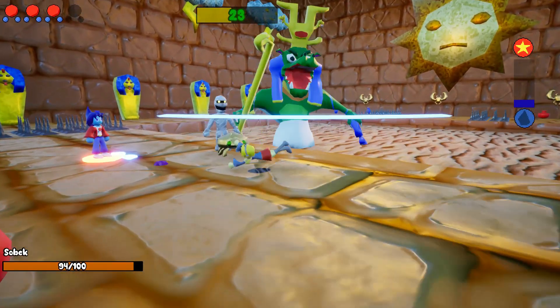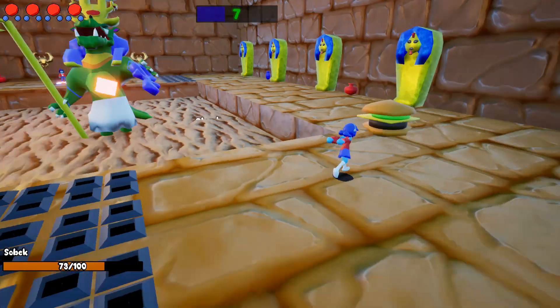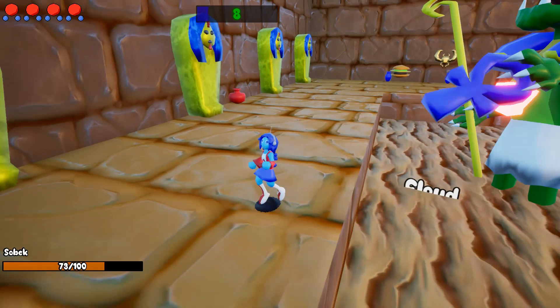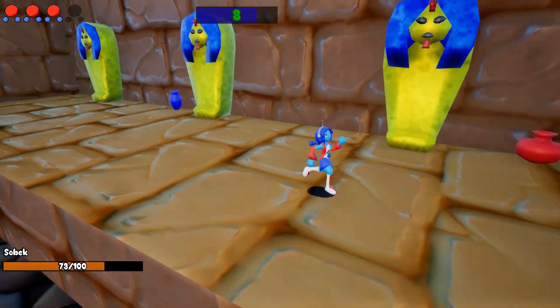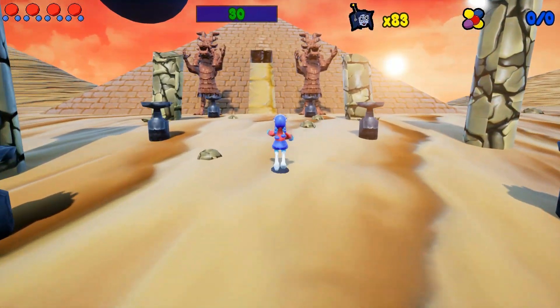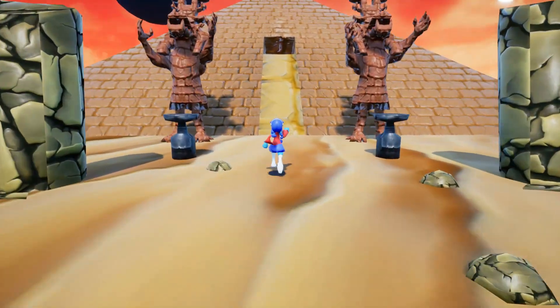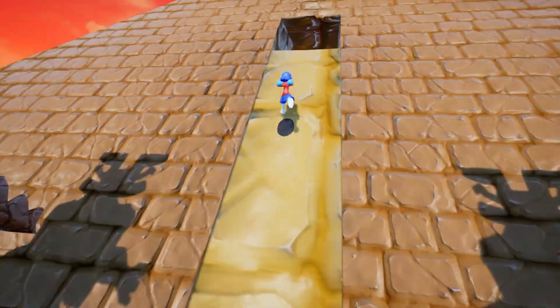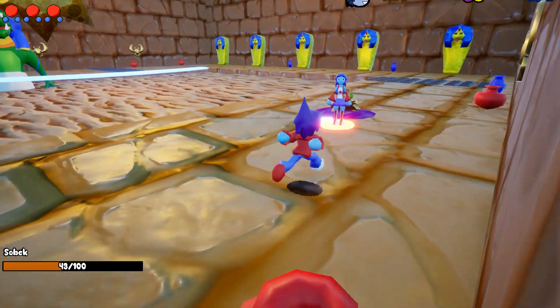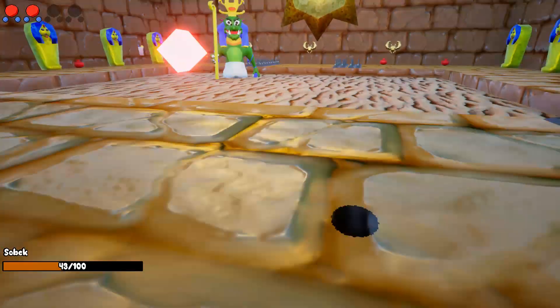This update gives a refreshed look at the Sobek boss fight. While the fight itself remains relatively the same conceptually, I've graphically updated the arena to match the narrative changes from the previous version. The area just outside the boss fight has a minor atmospheric sequence where a series of torches light up as you approach Sobek's temple. The inside of the arena uses similar visuals seen in the Sandswept City level to better imply the two locations are part of the same world.